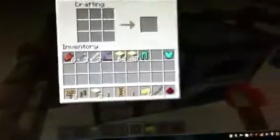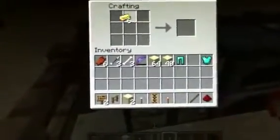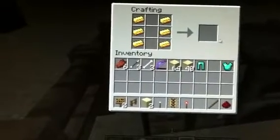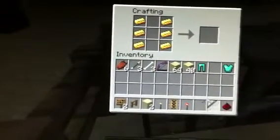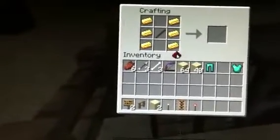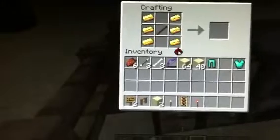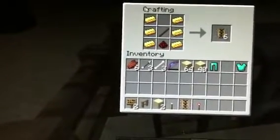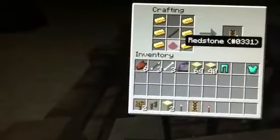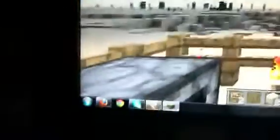So how you craft it: you need six gold ingots. It's the same thing except instead of iron you need gold ingots, and a piece of redstone. You put the six gold ingots on the sides, a stick in the middle, then redstone — and that gives you six of these powered rails.